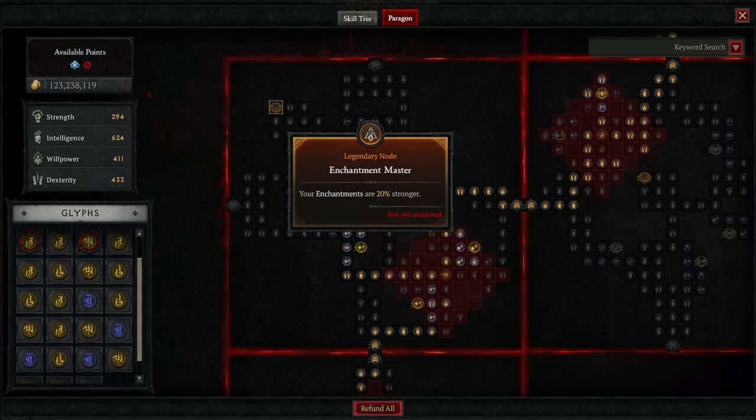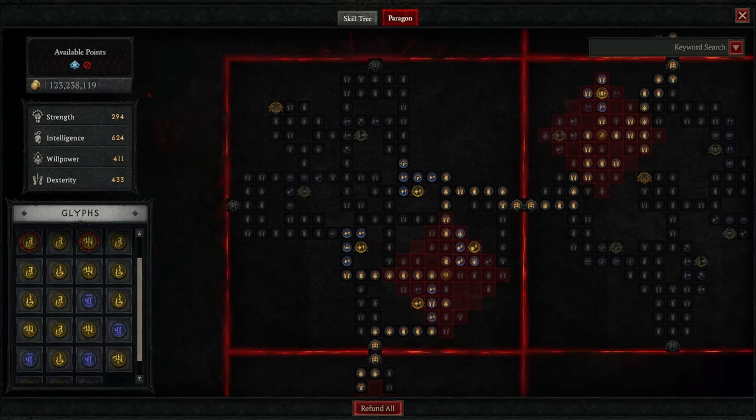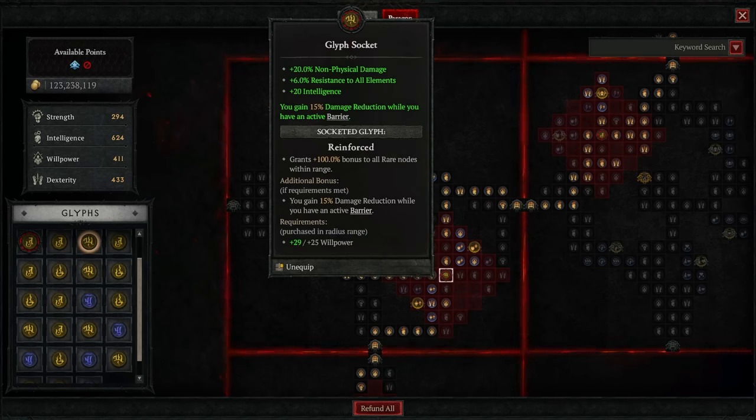For the second paragon board we go with Enchantment Master, using the glyph Reinforced — you gain 15% damage reduction while you have an active barrier, which as we've discussed is up almost all the time, giving you a near-guaranteed damage reduction. On top of that you're getting more non-physical damage, more resistances, and more intelligence.